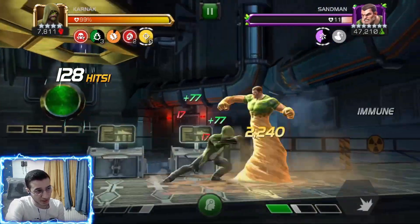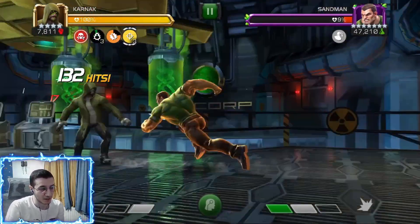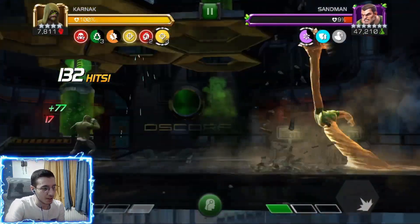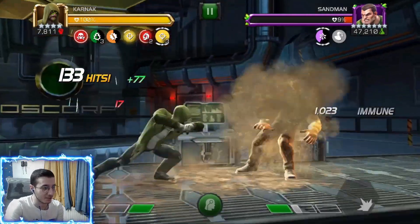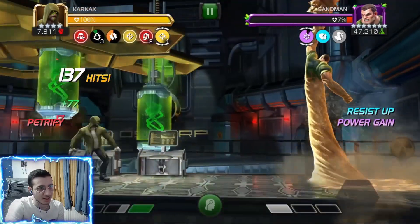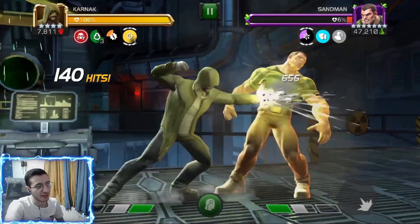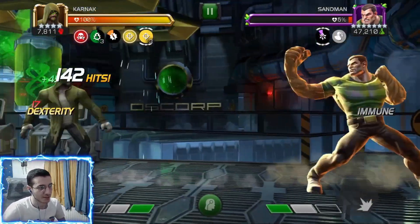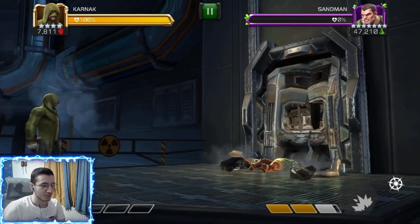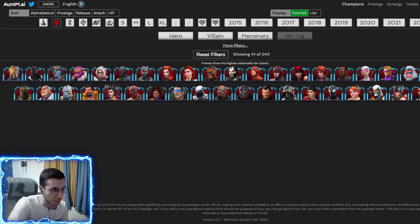Again, if you crit five times everything gets purified. A good thing about Karnak is that he purifies every non-damaging debuff about 60-65% faster. It is a big fight because Sandman's healthpool is actually quite large and those resistant ups can make him tanky. Watch out for the power gain node and everything should be fine — special attacks are very easy to dex, especially the special one. We go ahead and finish him with that special two and Karnak finishes with a full yellow bar.